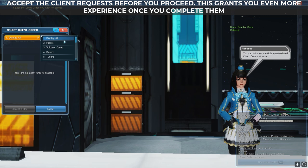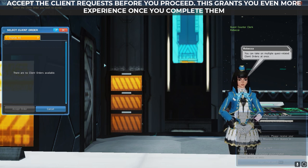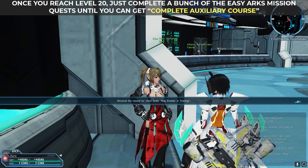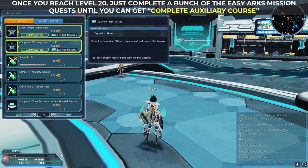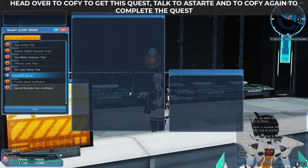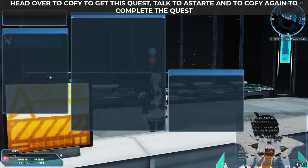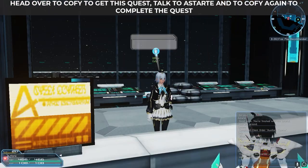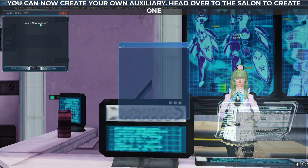Don't forget to linger around for a PSE burst to complete Afin's client order. Once you reach level 20, complete a bunch of easy ARX mission quests until you can complete Auxiliary course. This one popped out after I completed Echo's Mag Training. Then head over to Kofi to get this quest. Next, talk to a Stardate and then back to Kofi to complete the quest.